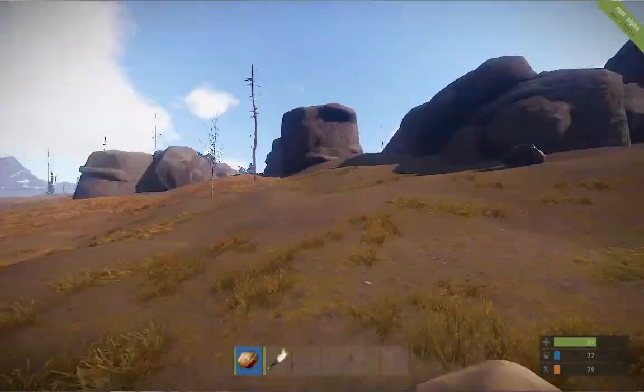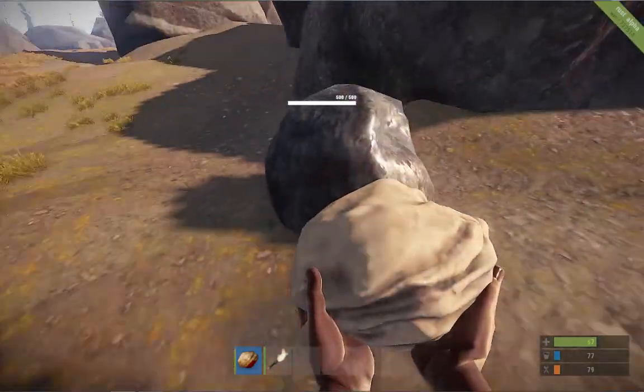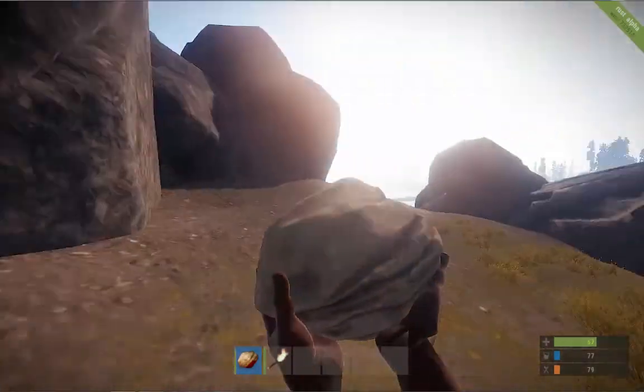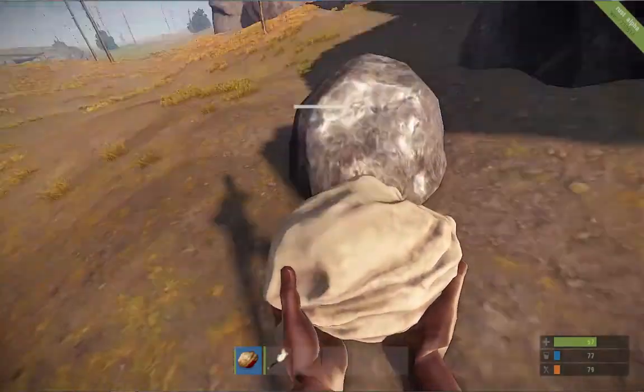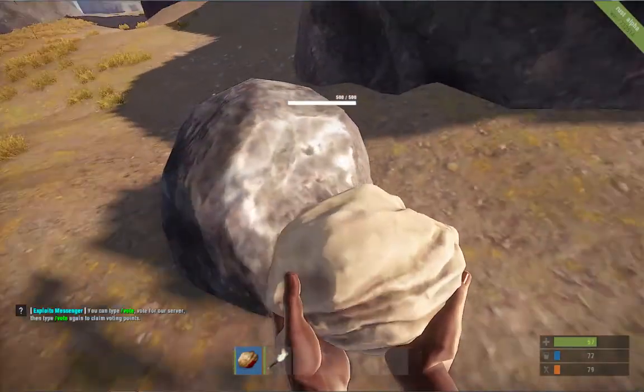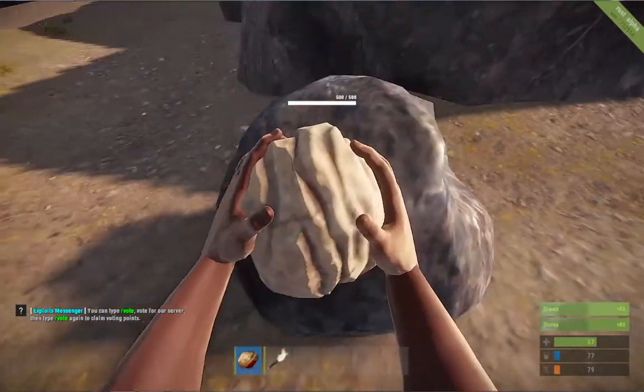After you collect some wood you want to go for some rock. Now, rock will look like this - that's not rock and that's not rock. It's rock in the game but it's not the rock that gathers you resources. This is the rock that gathers you resources. If you want to tell how it is, look - it's got a health bar. The rock actually has a health bar.